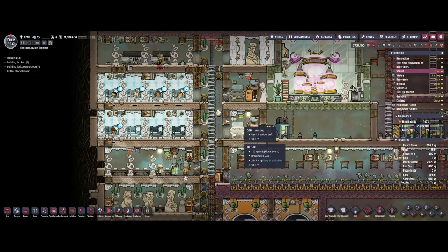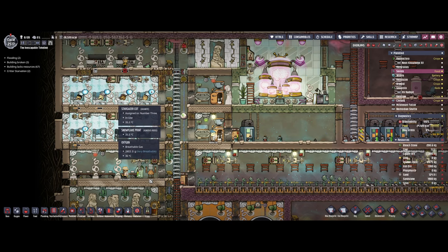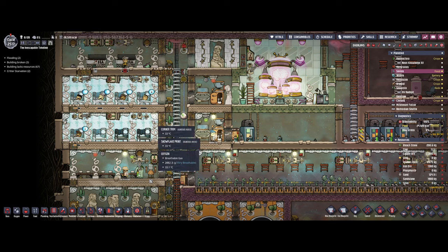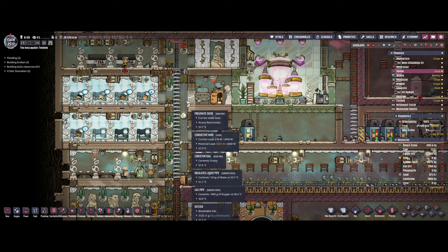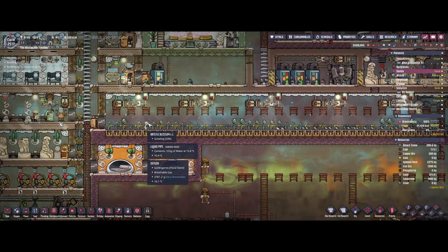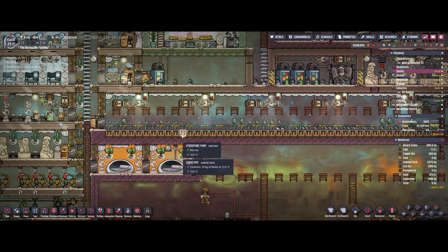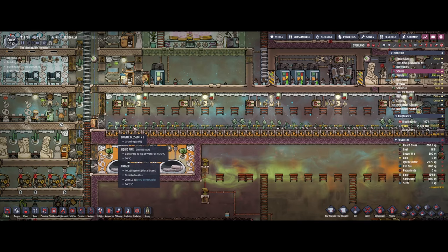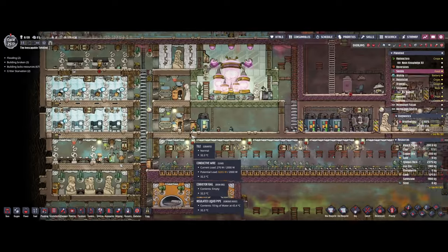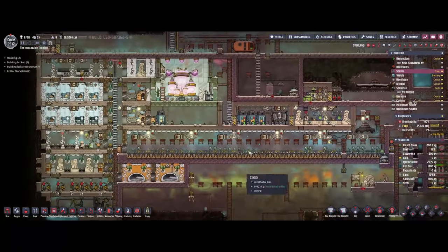My solution was to have two extra dupes — so eight total. The math works out that having eight doesn't significantly strain the oxygen. Dupes don't add much extra power usage either. I have two extra dupes: one farmer and one cook. I chose to go with bristle blossoms because it's simple and as long as you can supply water, it's infinite — you don't need a dirt or fertilizer system. I'm playing on max difficulty so my dupes are ravenous and eat twice as much, which is why I have so many plants for eight dupes. On normal difficulty you'd need half the plants and half the water.